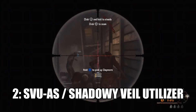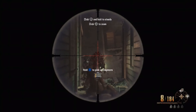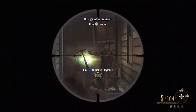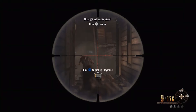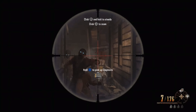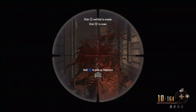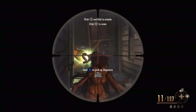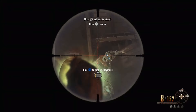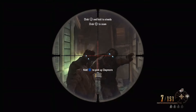Just missing out on the number 1 spot, we have the SVU — or the Pack-A-Punch version called the Shadowy Veil Utiliser. This is a sniper rifle from Black Ops 2, and I have two words for you: headshot machine. The headshot multiplier on this weapon is just ridiculous — I think it's around times 6. Even without Pack-A-Punch and without Double Tap 2, the headshot multiplier is absolutely ridiculous. With Double Tap 2 and Pack-A-Punch, the SVU is one-shot kill to the head up until around round 36, so you can just breeze through the 20s and most of the 30s.